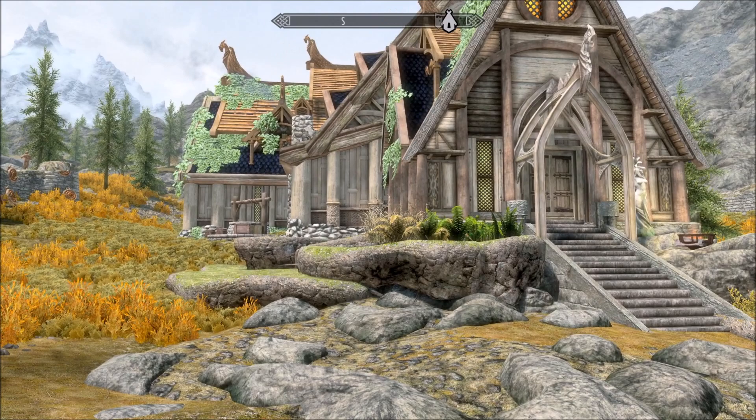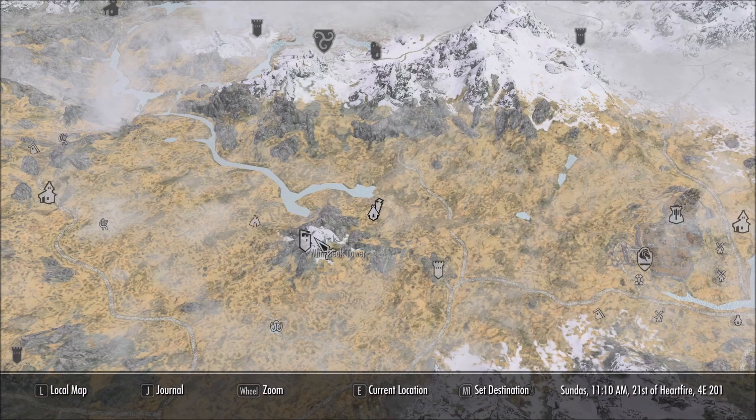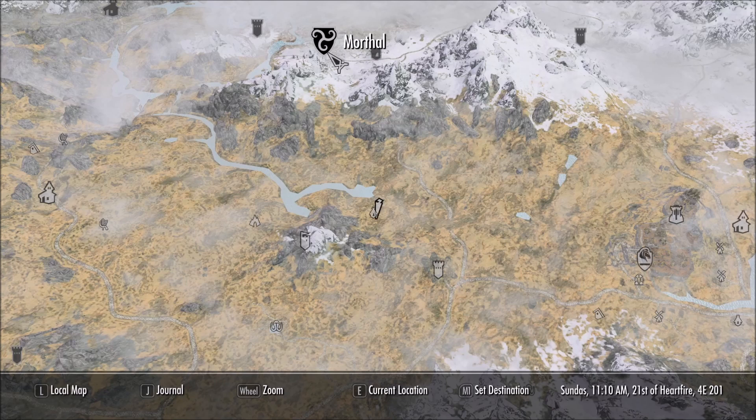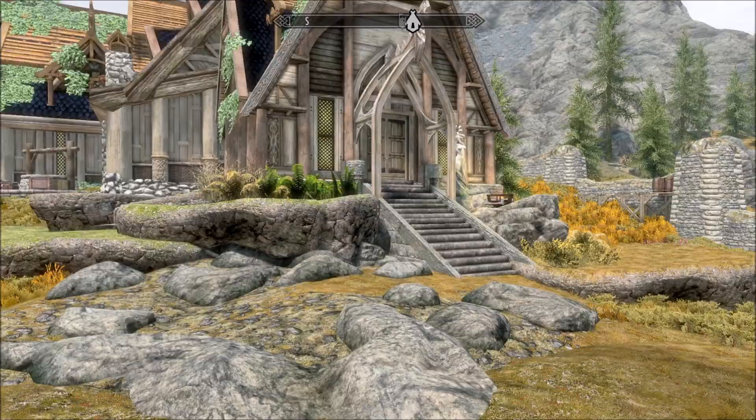Super beautiful property. Fits right into the landscape. We are right here — you have to find it, and then that's a mod. Not too far from Fort Greymoor, pretty much southeast of Morthal. Once you get here, first thing to do is have a look in this little camp.